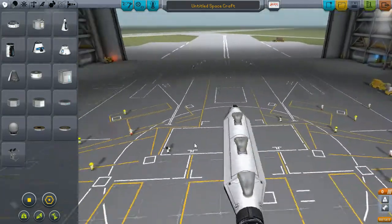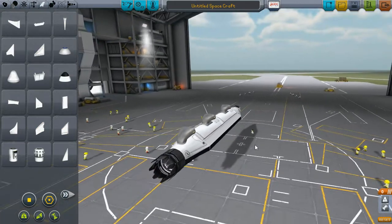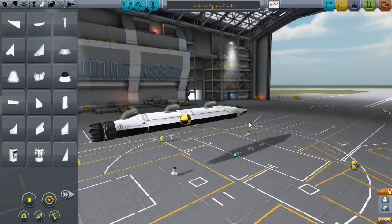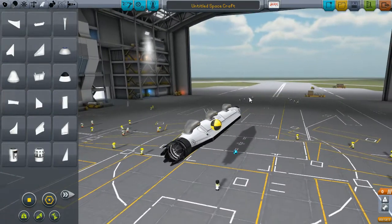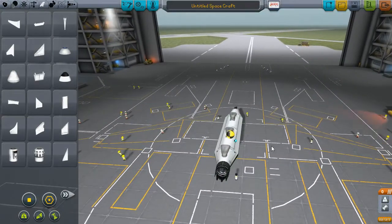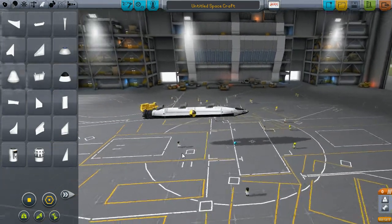And now we should probably put wings on this thing, and probably some wheels or something — you know, something that makes it a plane rather than just a rocket on the ground. So let's turn on center of mass and center of lift. Center of lift: there is none, obviously. Center of mass is right around here. Now, before we start adding things, we've got to think about what we want this plane to do. If we want it just to sort of fly, that's pretty easy — we'll just put on some wings, make sure the lift and mass are sort of centered right, and then it should be good to go.